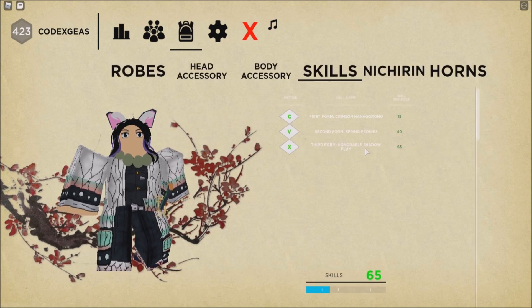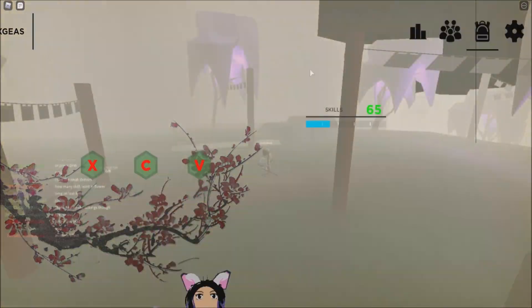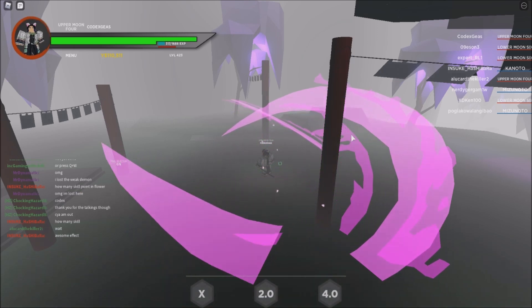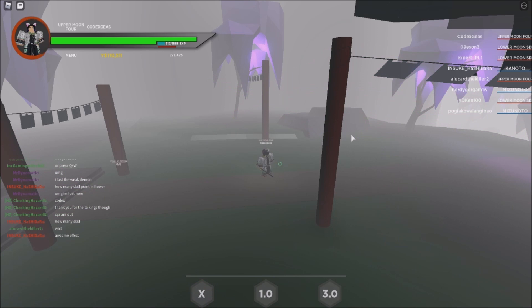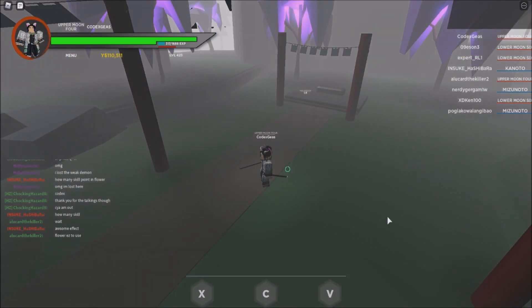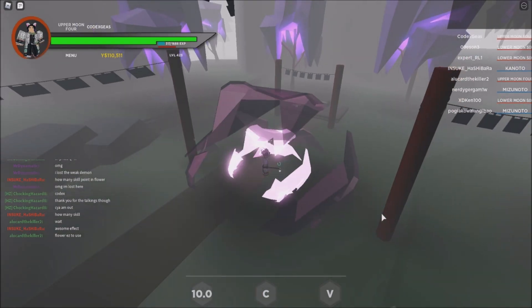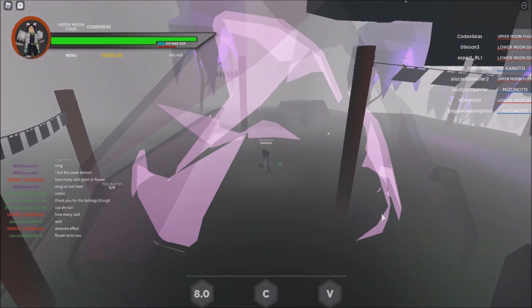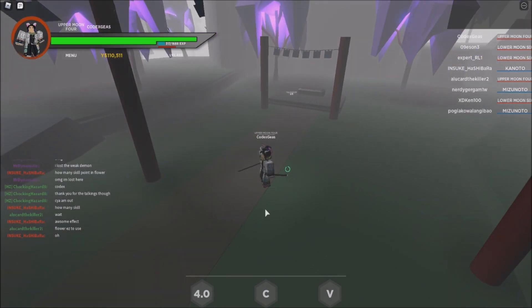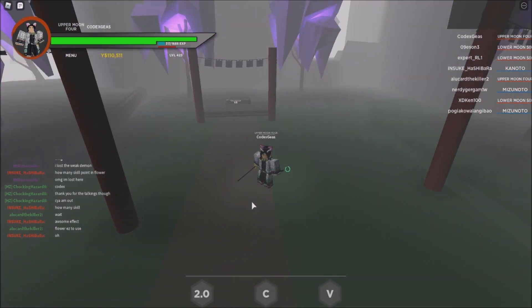Let's check the other skill — that would be the Third Form: Honorable Shadow Plum. By the way, the cooldown of the First Form is 8 seconds and the next one is 6 seconds. Oh, that's pretty dope! Now let's get the last skill on X. That's pretty OP — that is cool, that is cool!